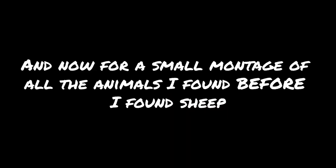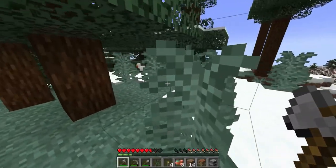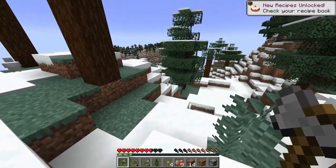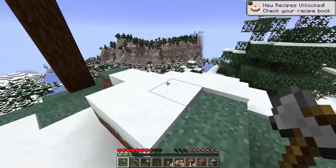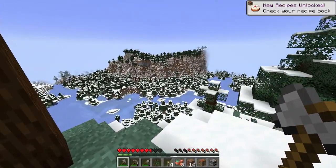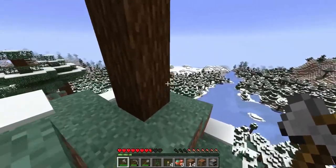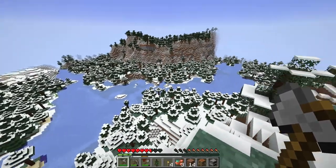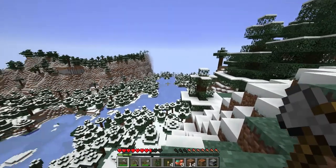And now for a small montage of all of the animals I found before I found even one sheep. I hear a chicken — hello chicken! I'm going to collect this egg. I like to collect eggs when I find them just because they give the possibility for more chickens and it's always nice to have. I'm still not seeing a village, but look at this landscape — it's so pretty.